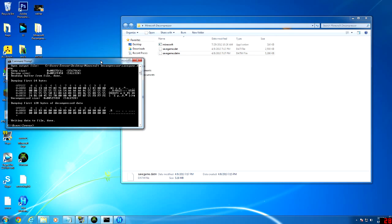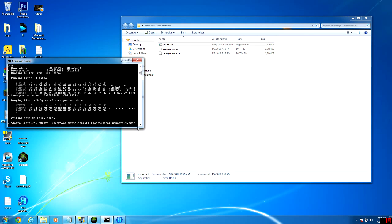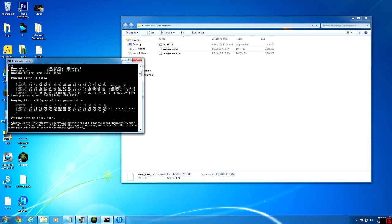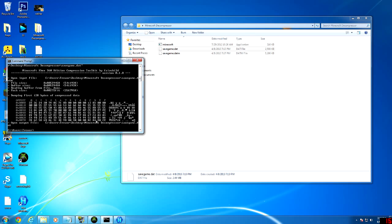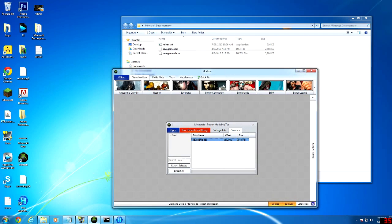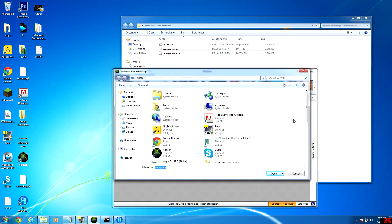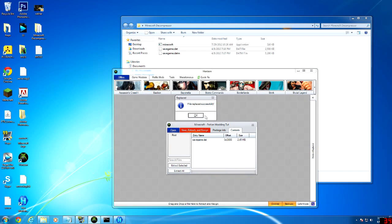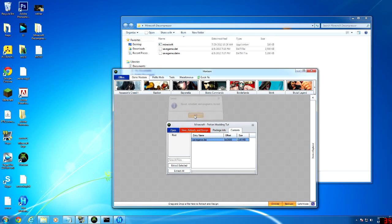Open back up Command Prompt and drag in the Minecraft Decompressor, hit Space, negative C, then drag in the savegame.dat.m, then hit Space and drag in the savegame.dat. Now hit Enter. Open up Horizon and go back to your save game file, then go to Replace, find your Minecraft Decompressor file folder, and replace it with the savegame.dat. Now hit Save, Rehash, and Resign, and you will be all modded.